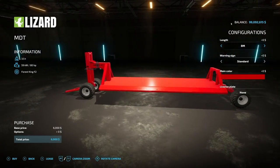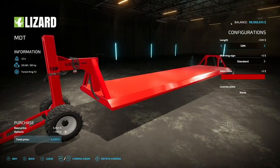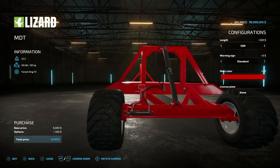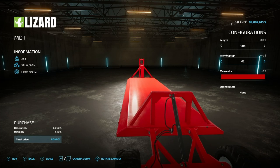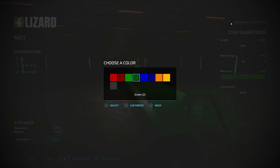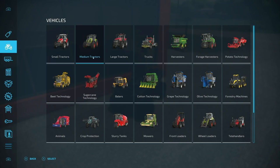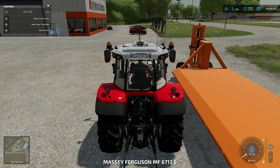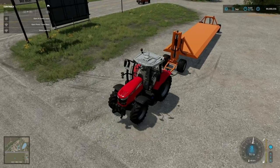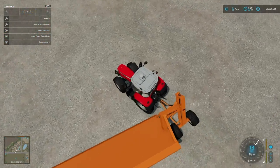Next up we've got the Lizard MDT — something discussed in Farm Sim News. It's a super cool transport development trailer with an eight-meter and twelve-meter length option. We'll go with the 12 to show the largest version. There are warning signs on the trailer, and beacon options: none, front, back, or both. Main color options are available — let's go with orange. We'll grab a tractor and hook up.